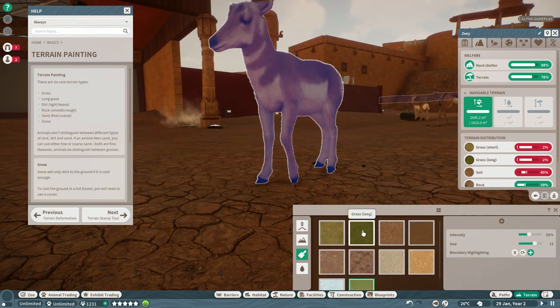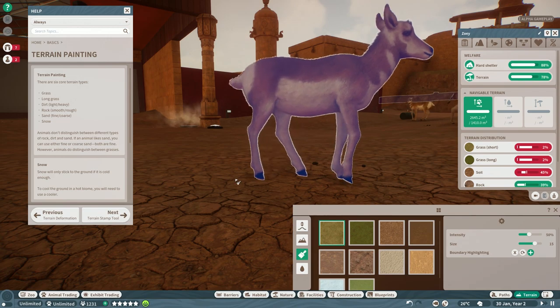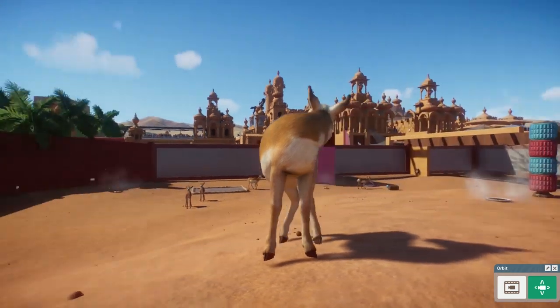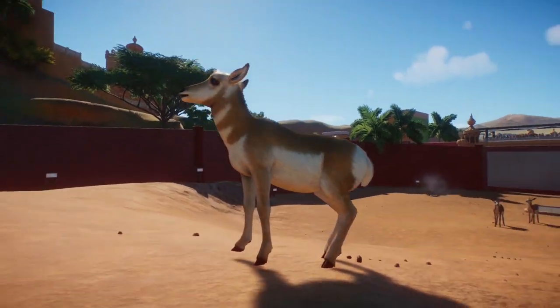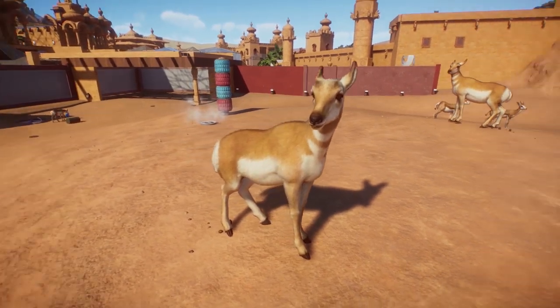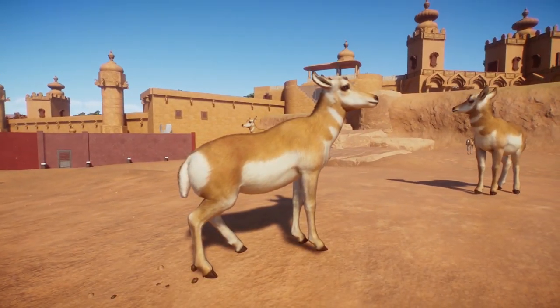Look at the animation — it is so cool. It really adds to the fact that these animals have a certain weight. When they move it really feels authentic. By the way, the food thing was an enrichment tool. You'll see a little bit more about the enrichment items for these animals as well.